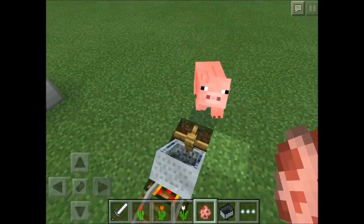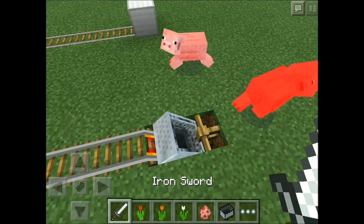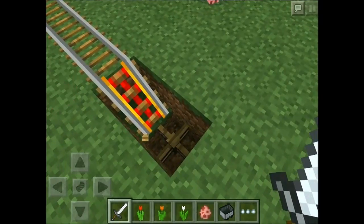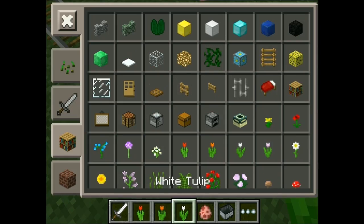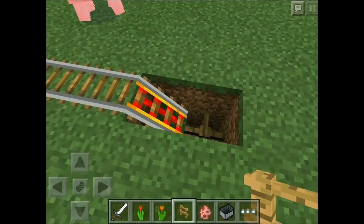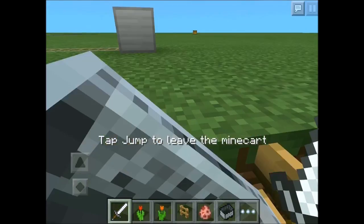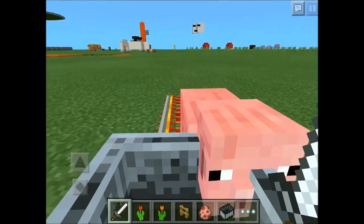That's basically just a cool way of protecting your minecart. Now how you make this is you dig down a hole on the side and put two fences down. So you grab yourself a fence and place two fences down. That means that when the minecart is pushed down there, it gets locked into place. And the cool thing is that you can still ride your minecart in and out of the hole.